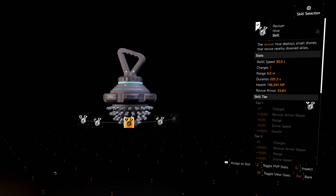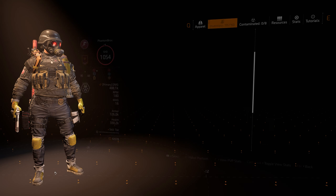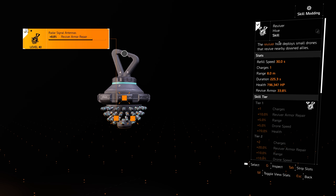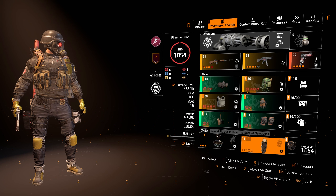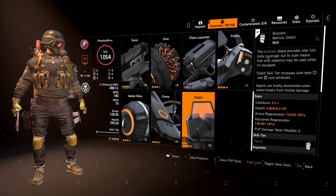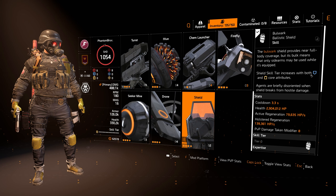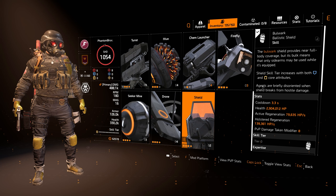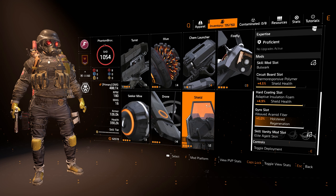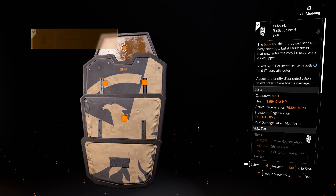For the skills: first I'm running the Hive — make sure you've got reviver armor repair, duration, and repair charges modded up, so it can revive your allies and yourself if you go down. The most important skill for this build is the Bulwark Ballistic Shield. It provides near full body coverage, but only sidearms may be used while active. This is OP because you can simply hold it and shoot your pistol. Try to put holstered regeneration on your shield health and max out shield health so it lasts as long as possible.